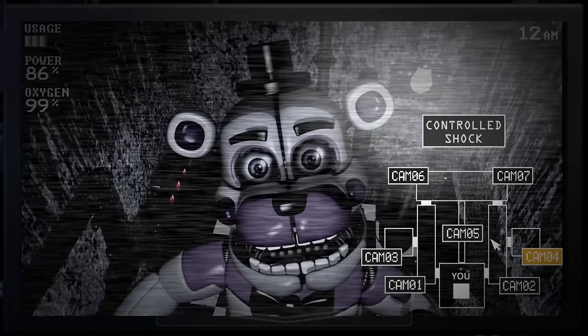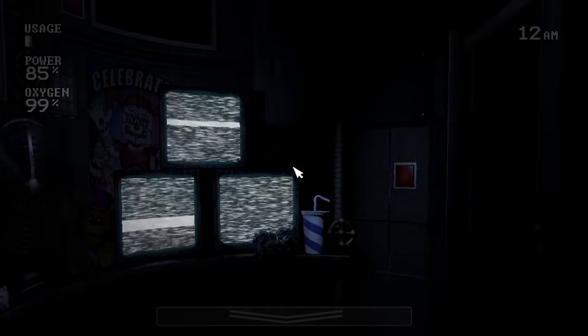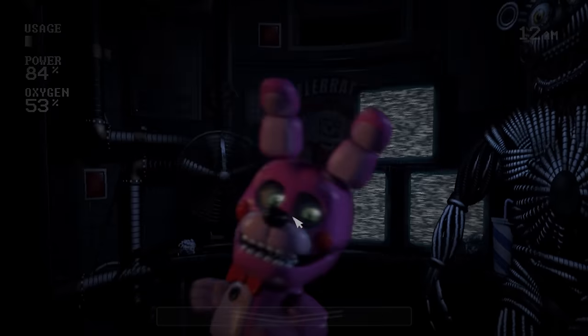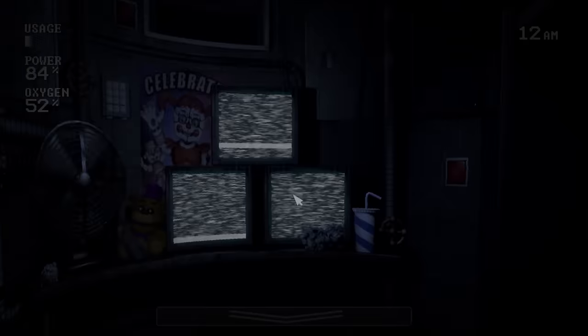In Sister Location's Custom Night, you can slightly see your office through the edges of your monitor. This makes it very obvious to tell if either Yendo or Bonnet are gonna be in the office next camera flip, as you can just see them. Bonnet is especially noticeable as she's animated even when she isn't moving.